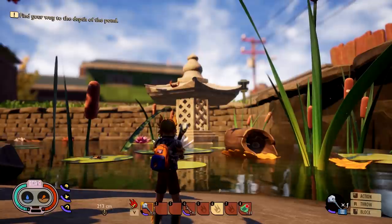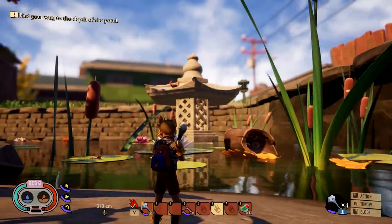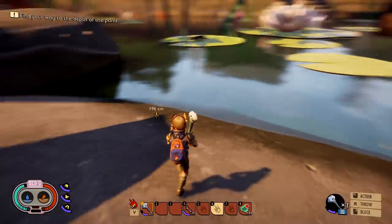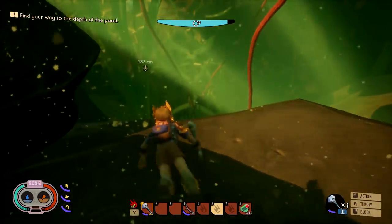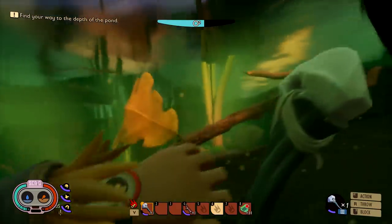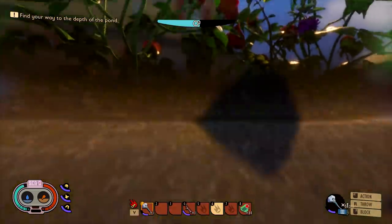We got our hands on it a little bit early, and if you direct your eyes to the upper left-hand corner you can also see a brand new quest: 'Find your way to the depth of the pond.' So there's something down there in the depths that we've got to get to, but that might be a little difficult due to the fact that we can't exactly breathe for that long — our oxygen is running low.